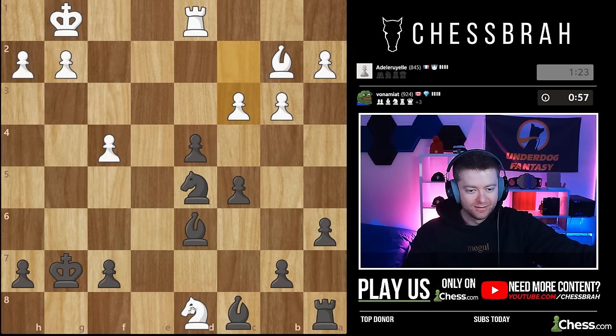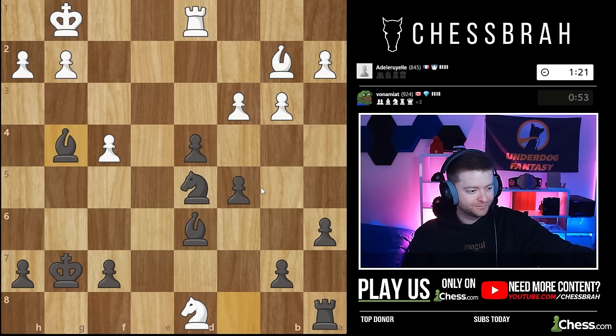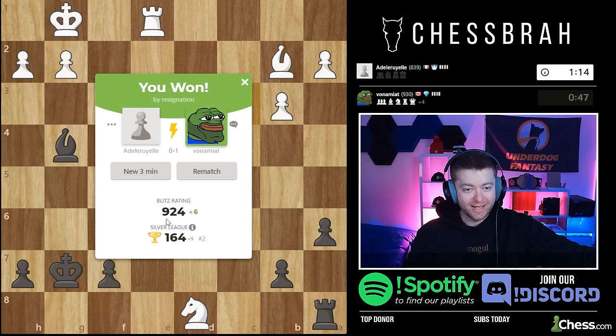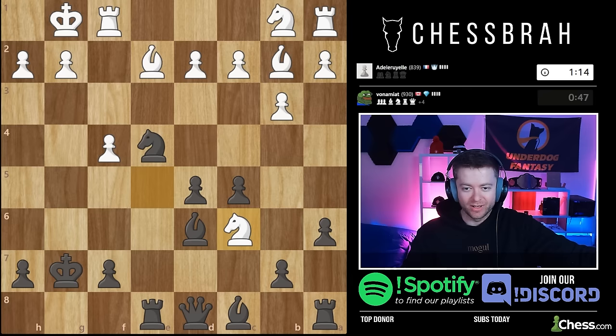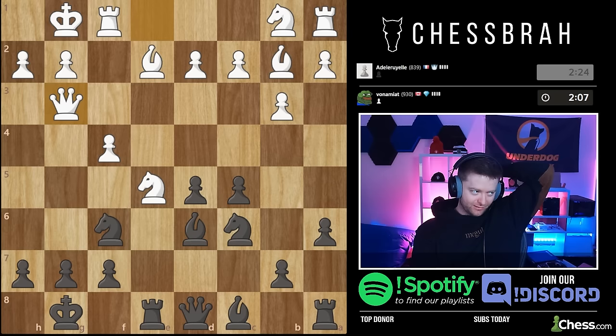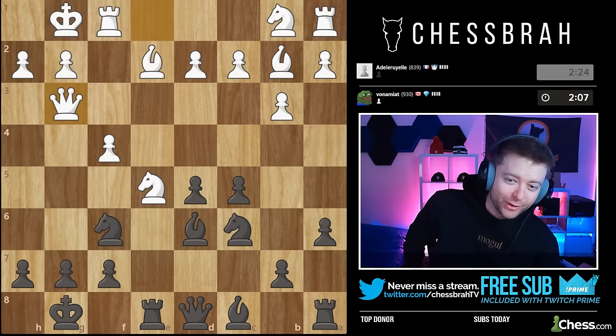The most important move I'm about to play is d4 — that kills the diagonal. Blocking that diagonal was the most valuable thing I could have done in the position, and now bishop g4 will also win the knight. I think we'll slowly bring this one home. Everything's hanging now — it just went downhill quickly, but it's a funny-looking position. I'm playing an 800 and I'm actually having a moment where I'm like, 'Huh, good calculation.'